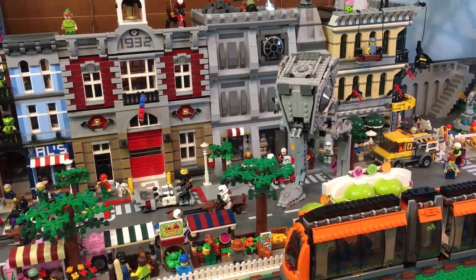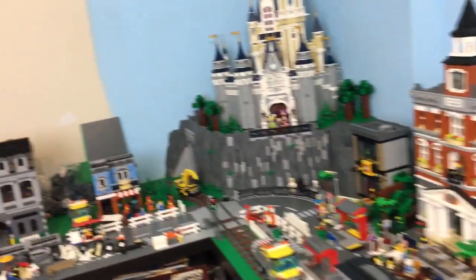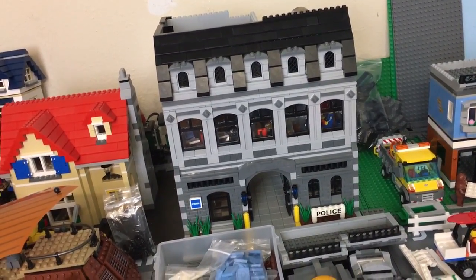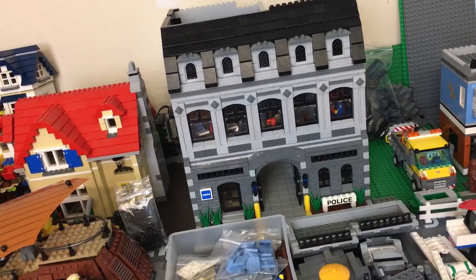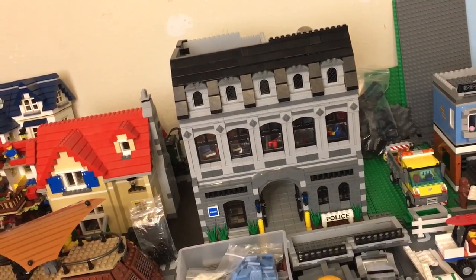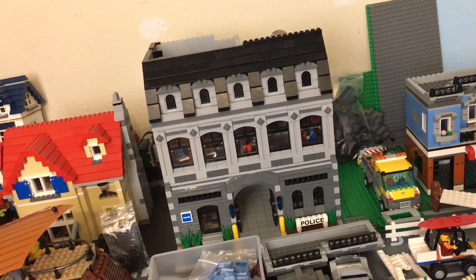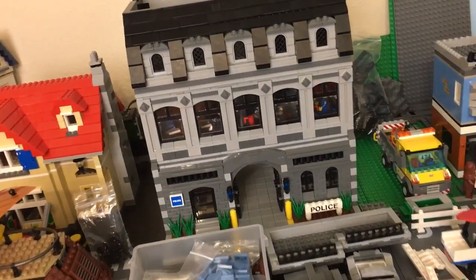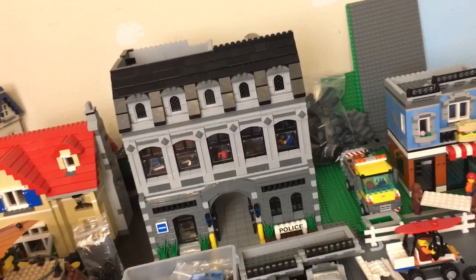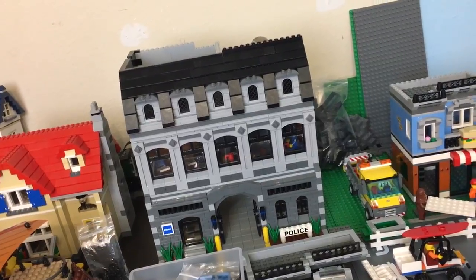I'm going to shuffle around a lot of these modular buildings. The police station is almost done — I know, another big gray building. I was going for a kind of Parisian style I saw when I was in Paris, with a carriageway in the middle like the old portals where horses could get through. I wanted a gothic, old-looking building, and I tend to work in grays, so that's kind of how it ended up.